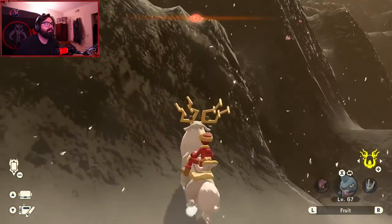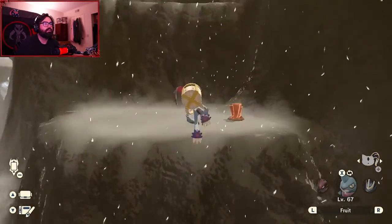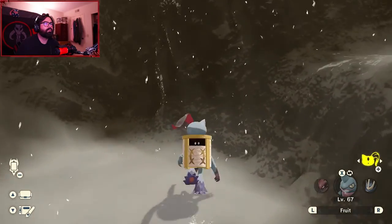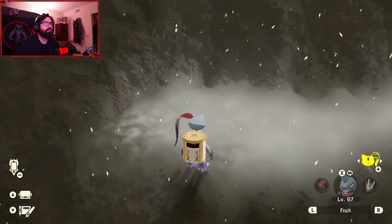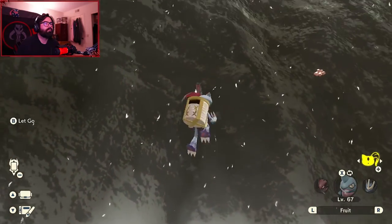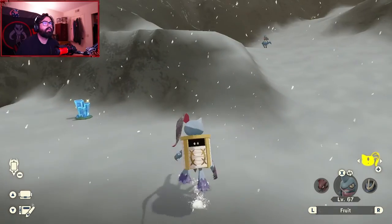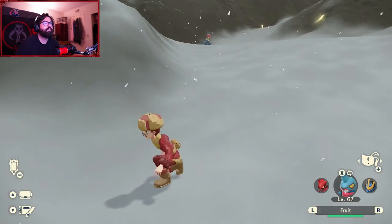You're going to want to climb up this mountain and go all the way up to the top. Right over here is our Alpha Lucario, right at the top of this hill.